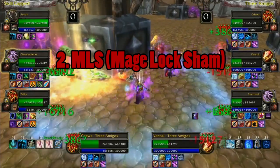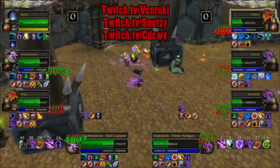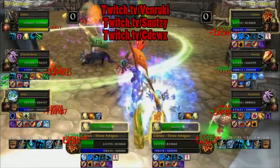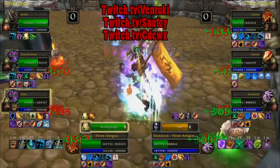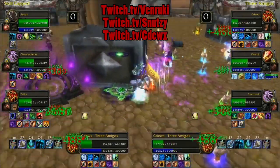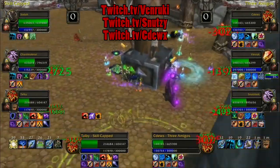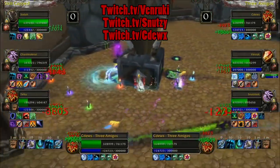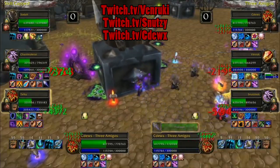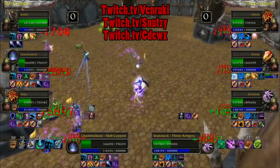Number 2 is Mage Lock Shaman. This comp brings a lot of spammable CC, which can be used for peeling and for landing a kill. The pressure that a mage has every 1 minute is pretty bananas with orb. And then the consistent pressure from a warlock makes this comp really, really hard to deal with for a lot of different comps. This comp is able to beat a variety of different teams — it's not necessarily a hard counter to anything in particular right now, but it's definitely annoying to deal with for just about anyone.